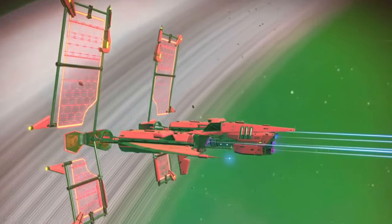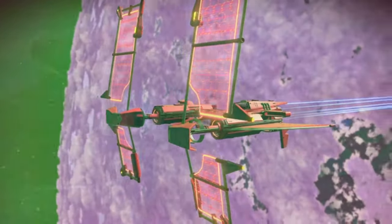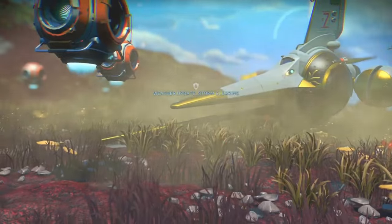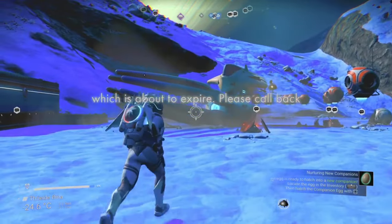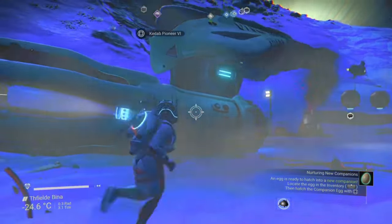What's going on guys, Bunks here, and today I'm going to be giving you the locations to some really rare S-class ships. And you want to know the best part? They are all crashed, meaning you can pick them up without spending a single unit. There are different types of ships: a couple of solar ships, a fighter ship, an exotic ship, and a squid ship, so you can go ahead and pick up all of them or just your favourite. Without further ado, let's get stuck in.